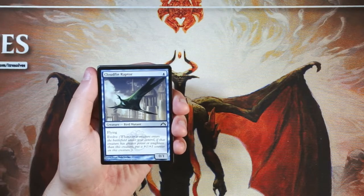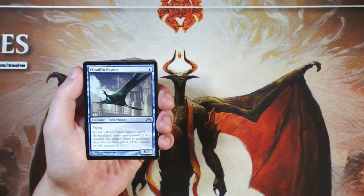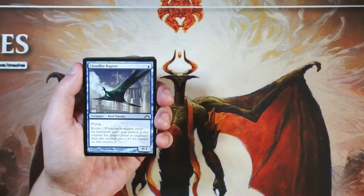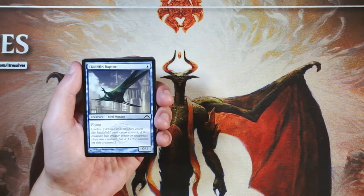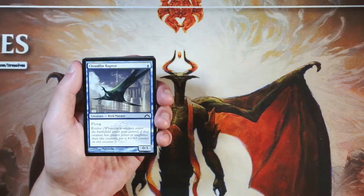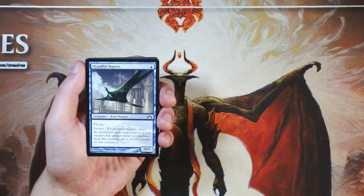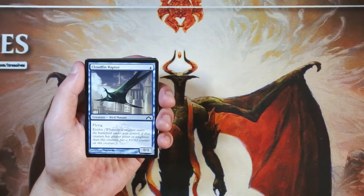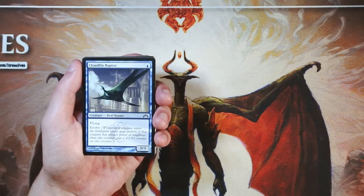Our first card is Cloudfin Raptor — one blue for a 0/1 with flying. It features Evolve, which is the Simic mechanic — that's blue and green. Whenever a creature enters the battlefield under your control, if that creature has greater power or toughness than this creature, you put a +1/+1 counter on it. Evolve gives value to your low drops, and this is one of the best low-drop Evolve creatures in the set, alongside Experiment One. I really like this one because of the flying — it's evasive, able to get in for extra damage. Not an amazing card by any means, but it works really well assuming you can power out strong creatures. Eventually it demands an answer, so definitely a strong potential first pickup.